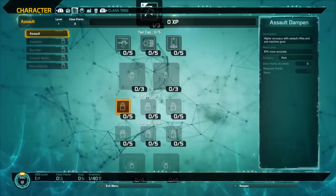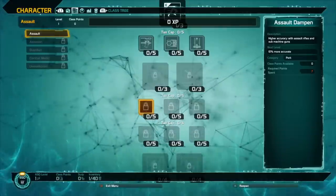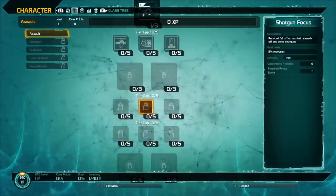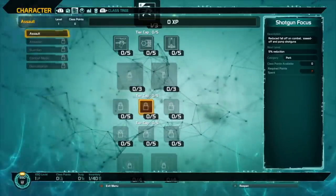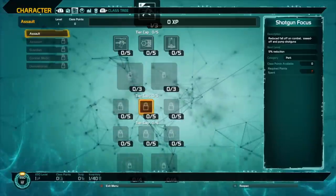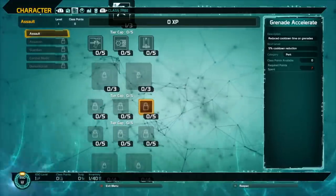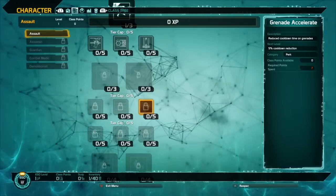Shotgun Focus, Assault Dampen, and Grenade Accelerate are the next three perks. Assault Dampen gives higher accuracy with assault rifles and submachine guns. Shotgun Focus gives reduced fall off on combat, sawed off, and pump shotguns, starting at 5% reduction and stacking up. Grenade Accelerate reduces the cooldown of your grenade so you can use grenades more often instead of waiting around 30 seconds.